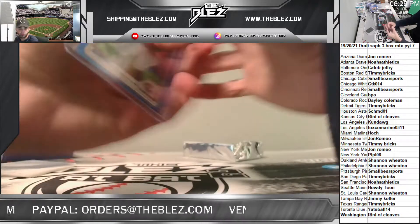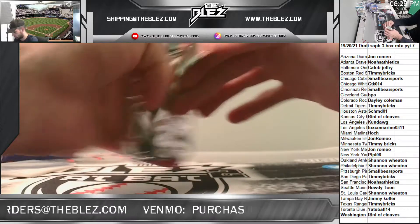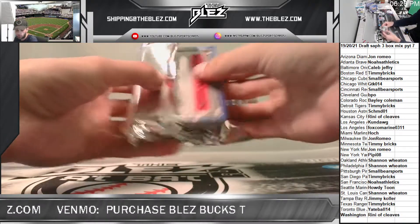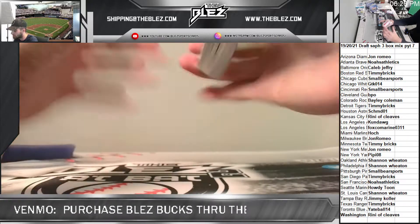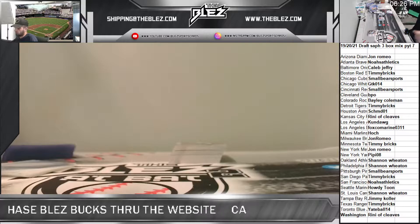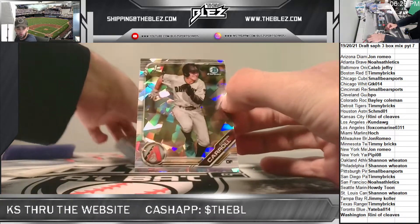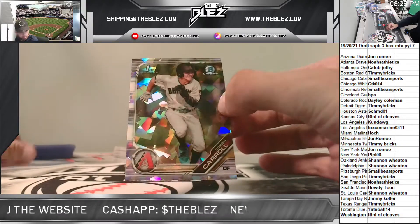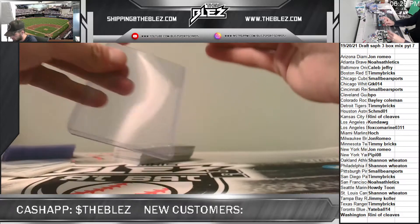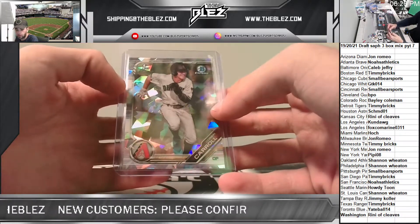We're ending it off with 2019. Guess the last color — for 20 in credit. 2019 Draft Sapphire, we're guessing the player of the last color. We're starting this box out with a nice one — this kid's red hot: Corbin Carroll. Romeo. D-backs get a Lawler and a Carroll. Nice way to start that box for sure.